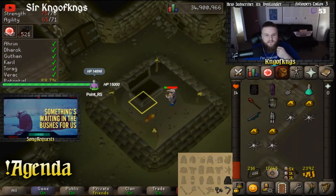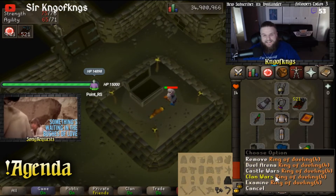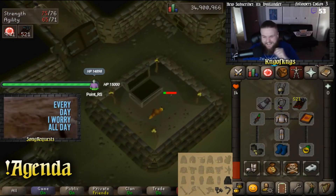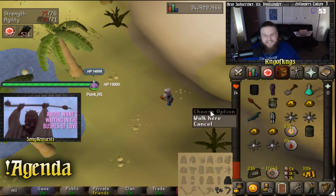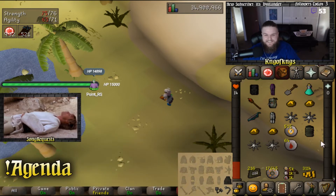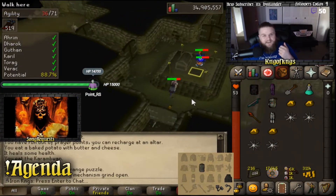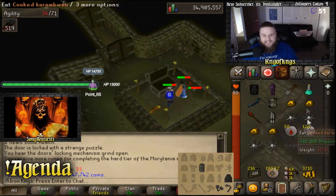Barrows chest number 32. Oh my god. Get out of here. Oh my god. Yes! The Guthan's plate body, man. Hell yes, dude! Let's try for the back-to-back. I've never had a back-to-back before. Yeah, I didn't think so, but that's okay.